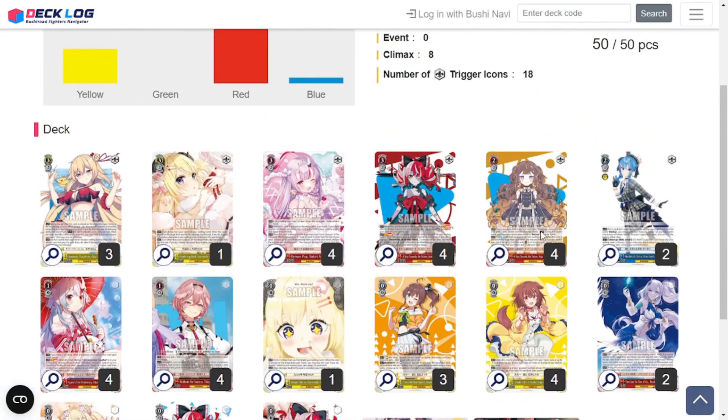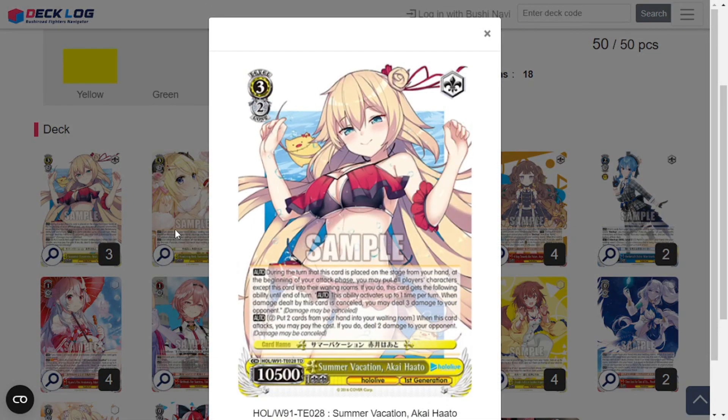So obviously we're going to be using stuff like the Anya. The first card is actually a very interesting interaction I learned — someone commented this on another video. This is Summer Vacation Akai Haato, 3-2-10-5. This is from the Trial Deck, so you've got to get your hands on the Trial Deck cards for this. It says: during the turn that this card is placed on the stage from your hand, at the beginning of your attack phase, you may put all players' characters except this card into their waiting room. If you do, this gets the following ability until end of turn — up to one time per turn when damage dealt by this card is cancelled, you may deal 3 damage to your opponent.